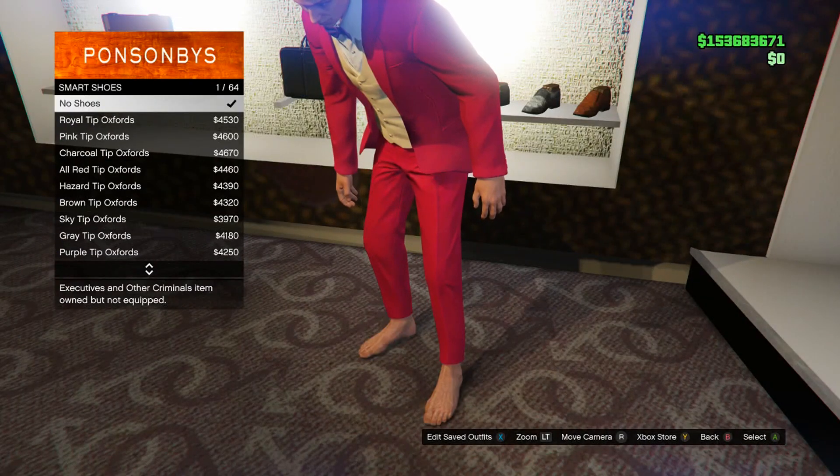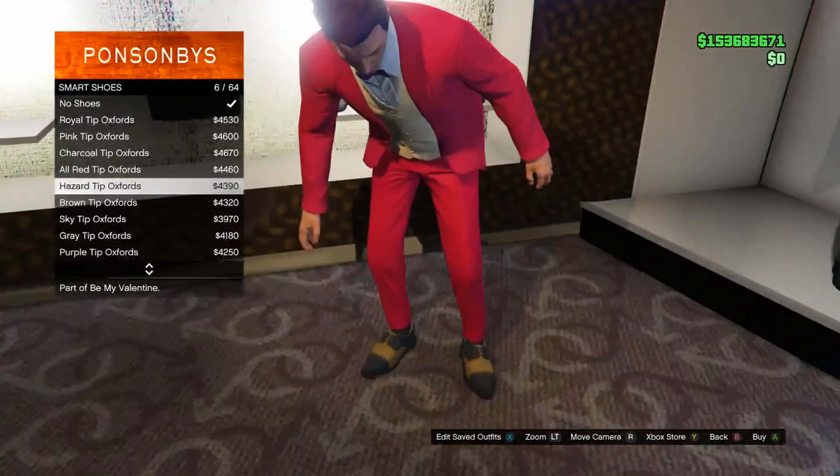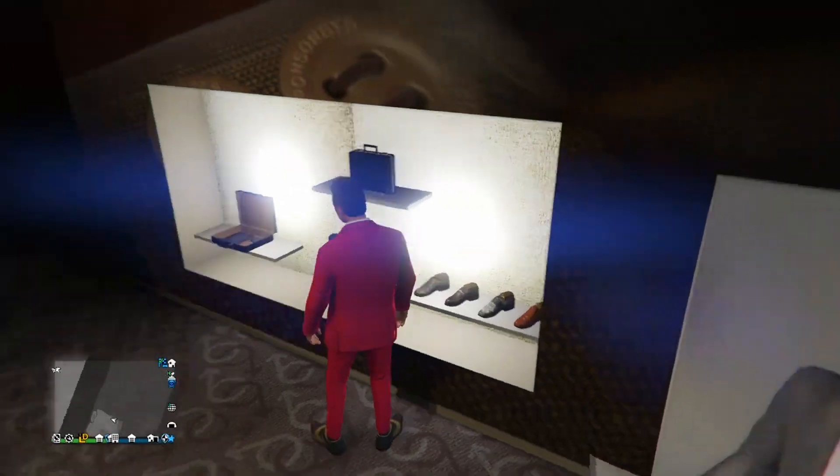Go all the way down to smart shoes and buy the Hazard Tip Oxford — it's number 6 out of 64. Go ahead and buy that, and now we're going to be heading to the barbershop.